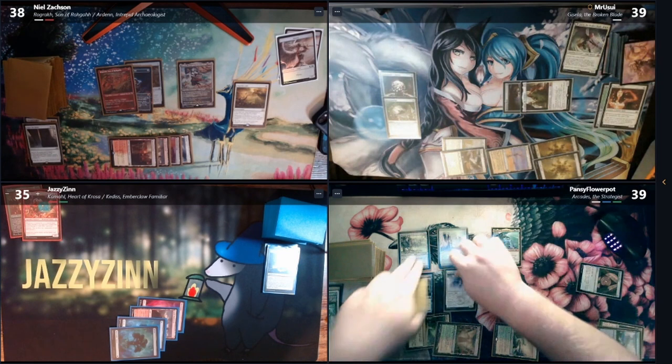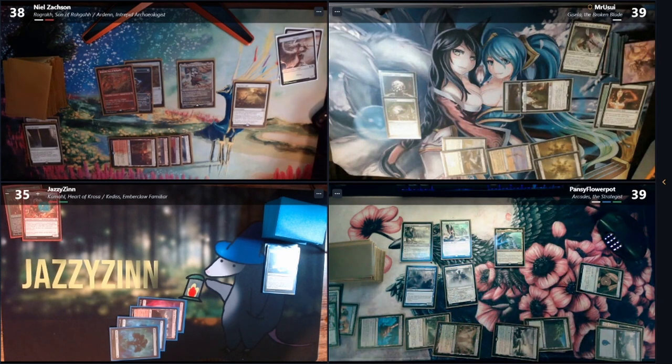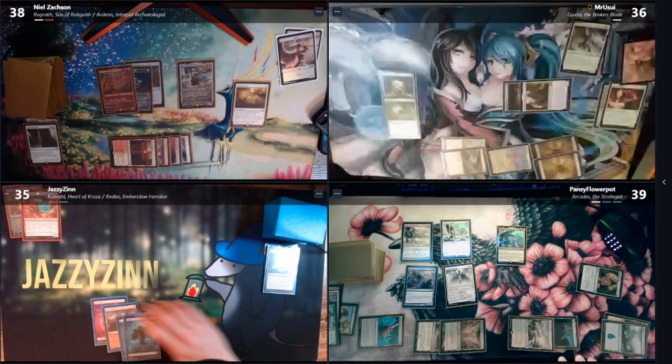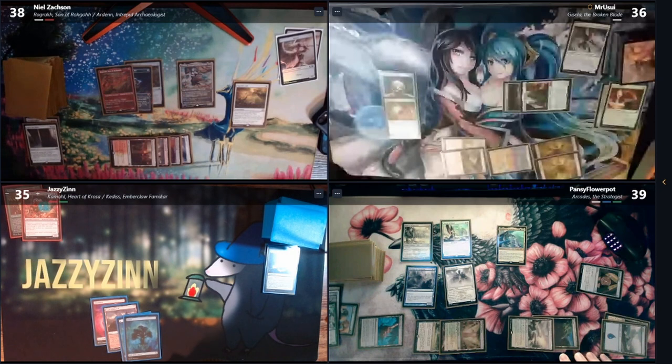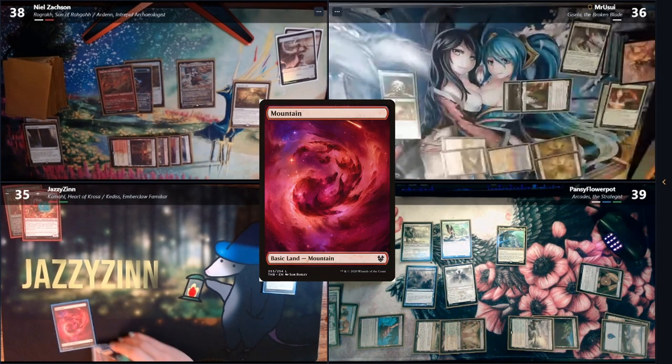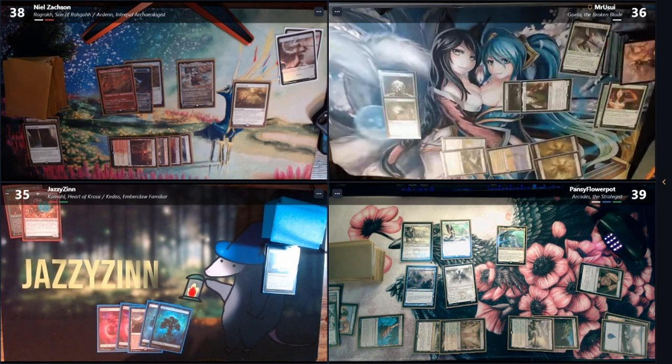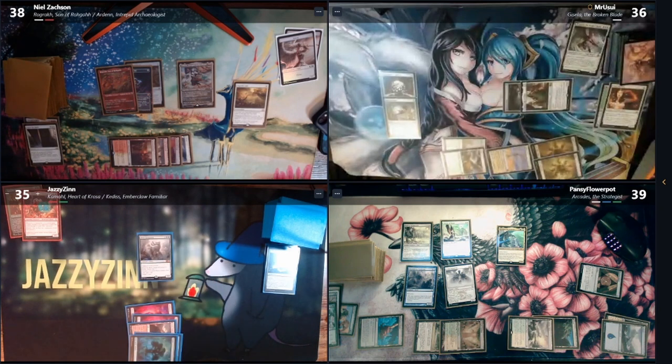We'll swing at Matt. I take three damage. Draw, two. Mountain for turn. Unfortunately can't get two more lands. Casey — five mana for a pretty good creature: Elder Gargaroth. And I will pass turn.